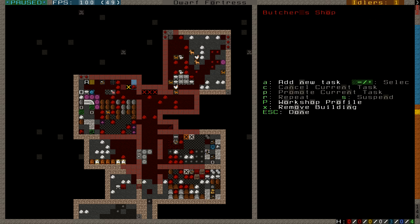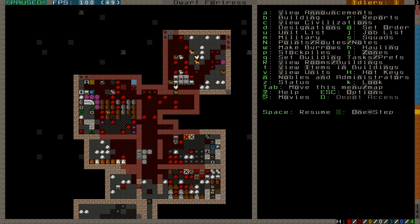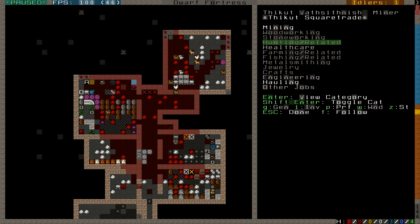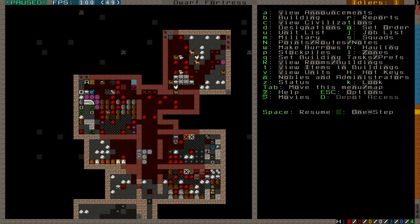I have a butcher shop set up over here, where if you butcher an animal this is where it is done. I also have a fishery set up, but I don't think any of my dwarves have the fishing skill right now. I don't want to set any to have fishing, because fishing is time consuming and can be a little dangerous. But what I will do is pick a dwarf and enable fish cleaning — he won't actually fish, but he'll scale and gut it. That skill is enough for someone to be selected to staff a fishery.